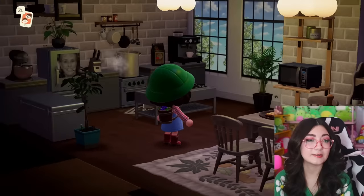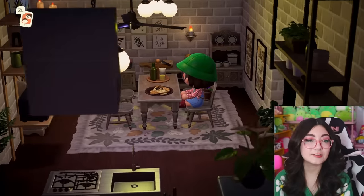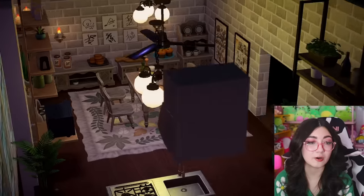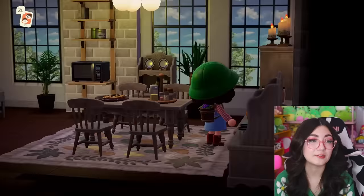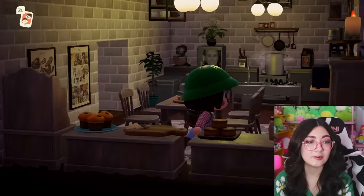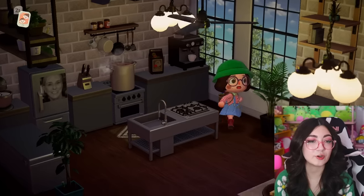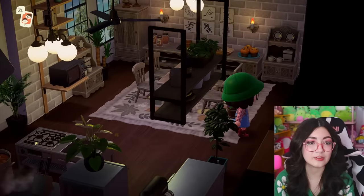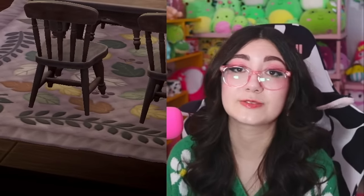Look at this kitchen — this is also so cozy. That is this island in a nutshell: it's just so cozy. This little rug — I swear I've never seen that rug before. The little windows — oh my goodness, this is so precious. This feels like such a homey cozy little kitchen. Like, I would literally live here — just put me in the microwave, that's my home now.